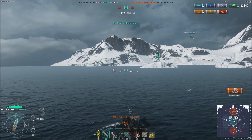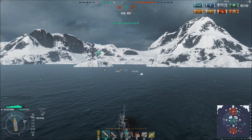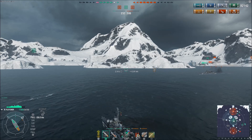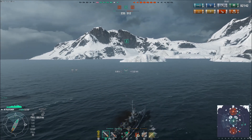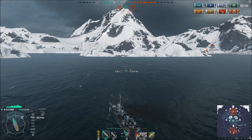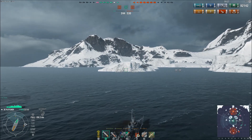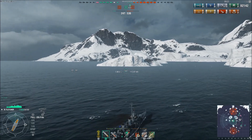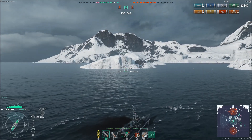Those torpedoes on the edge of the screen are from the Hatsuharu. My buddy Whiskey is telling me the Hatsuharu is up somewhere around those islands based on where the torpedoes are coming from. Our Bismarck manages to dodge most of the Kagero's torpedoes, but those torpedoes are still going and they are actually going to hit his friendly ship. Be careful who you torpedo, because you might hit your friendly. Though in this extreme situation I kind of feel like that's the fault of the friendly ship — they were at extreme range and had more than enough time to see them coming.